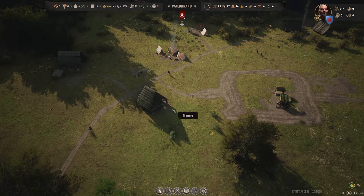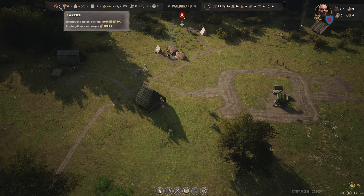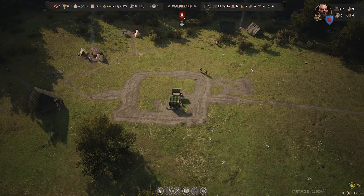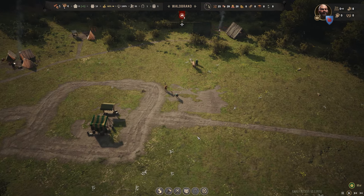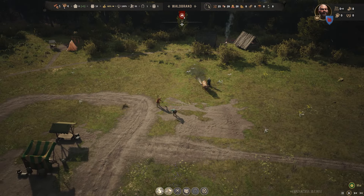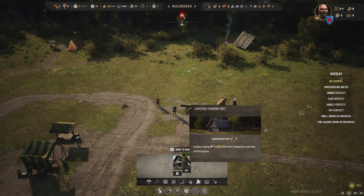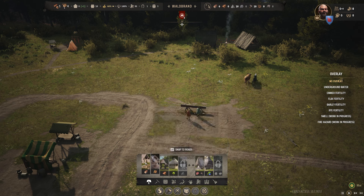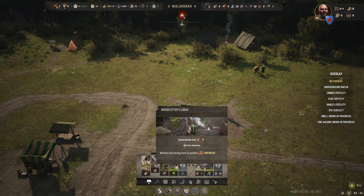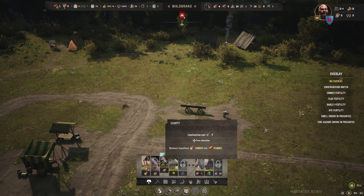I think they've moved all the supplies into the storehouse now. We need to get more families — they might need a house before they start producing more families. People tend to value that sort of thing. When it comes to autumn we might need to put up a woodcutter's lodge so people don't freeze in winter. Saw pit transforms timber into planks.